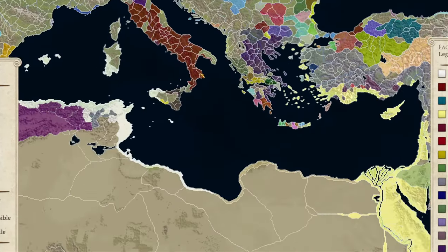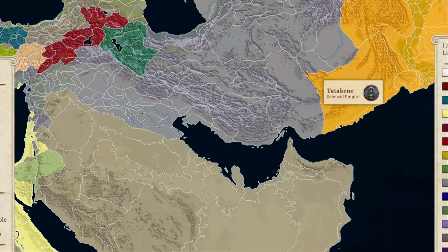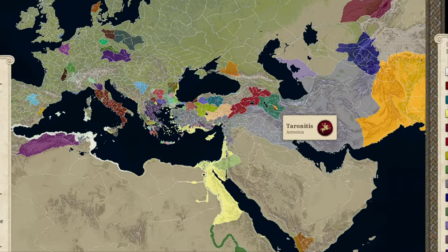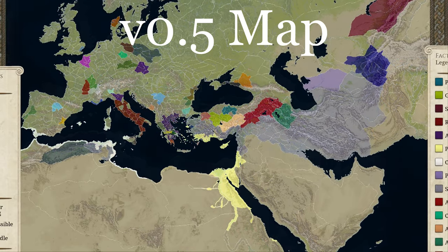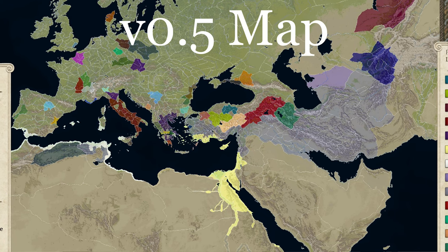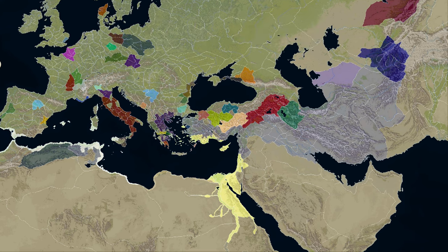For example, Carthage, Rome, Greece, Anatolia, especially around Babylon and Persia as well. So the factions are going to be even more of a handful. I'm going to put on the screen right now the map from version 0.5 so you can compare between the two, and I will talk a little bit in the background about what has been going on.